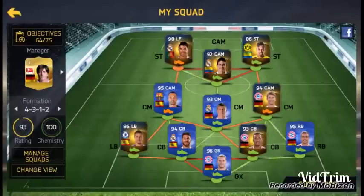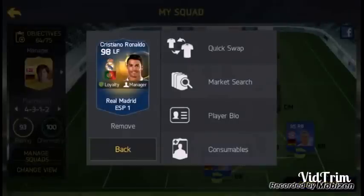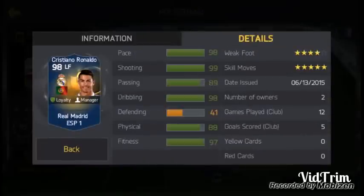Before doing this player review, I'm going to show you his stats. He's 98 pace, 99 shooting — I'm going to try shooting from the half line or somewhere away from the goal to test that. 89 passing, 98 dribbling, 41 defending, 88 physical.